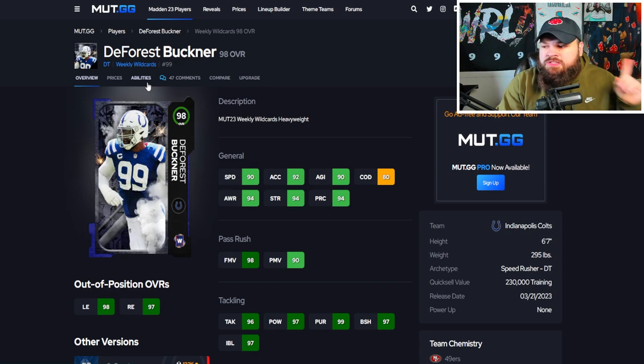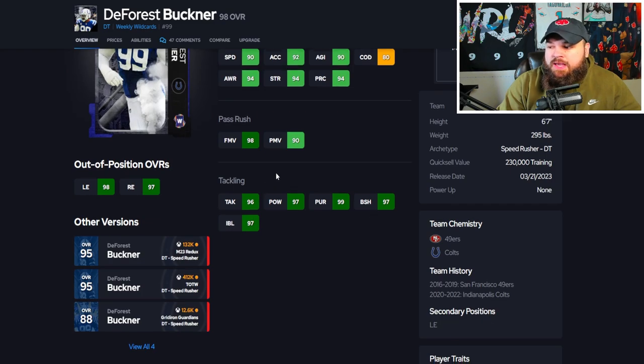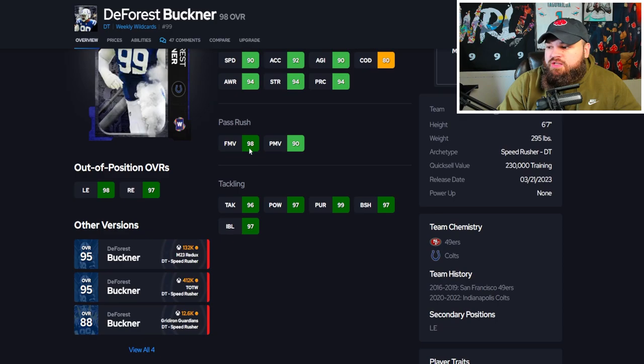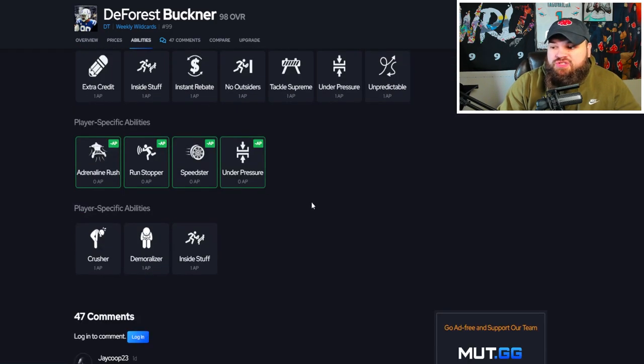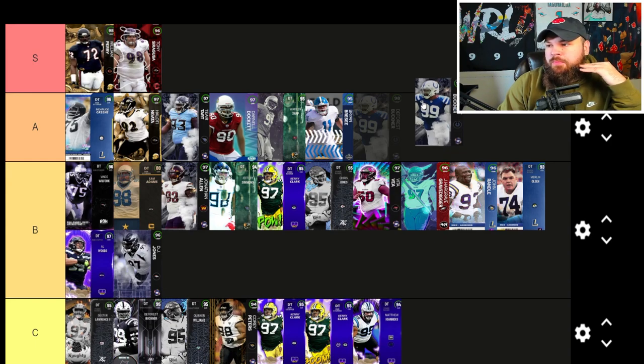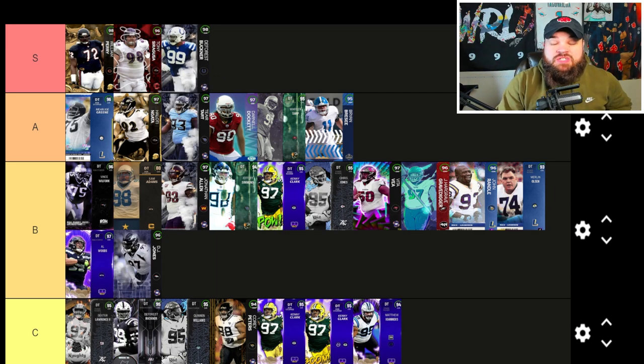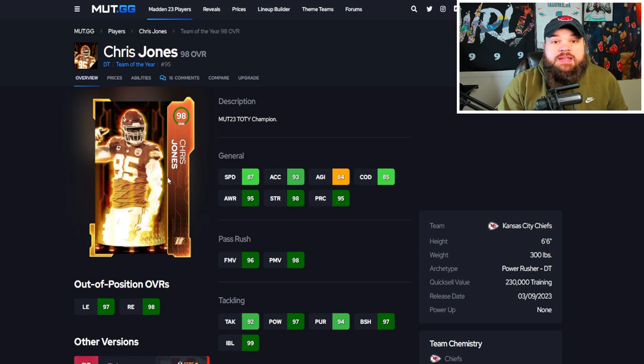98 overall DeForest Buckner is always one of my favorite defensive tackle cards. Amazing speed and acceleration, and he's six foot seven. The unique thing is he's always higher in finesse moves compared to power moves — you can treat this card kind of like a defensive end. Great block shed and impact blocking, only the swim move trait on yes, so he only uses that 98 finesse move rating. For abilities: 0 AP under pressure, 0 AP speed rush, 0 AP run stopper, 0 AP adrenaline rush. He's basically an upgraded version of Warren Sapp and Brian Brise — S tier.